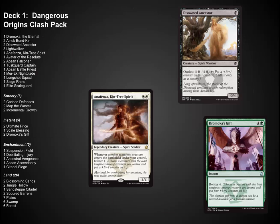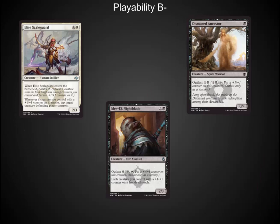The second deck is Dangerous. This is a Bolster and Outlast deck. The theme of this deck is a little bit weaker for me — I'm giving it a B- on playability. Unfortunately, I haven't had a chance to shuffle this yet. I'm going to be opening this up next week, playing some games, and doing a full playability walkthrough. But just in looking at the deck, Outlast is not my favorite mechanic. It looks like the Armed deck may blow this deck away.